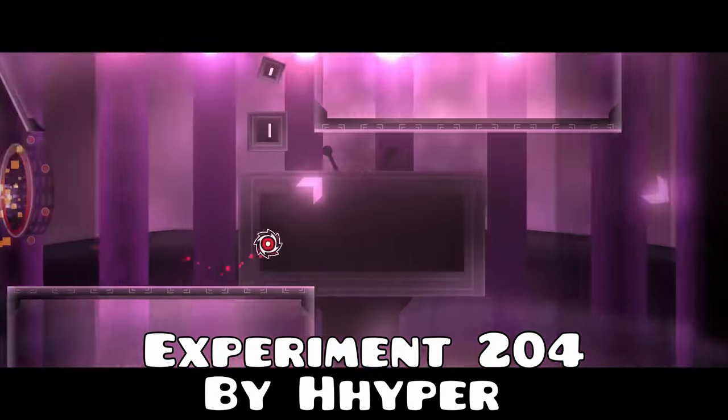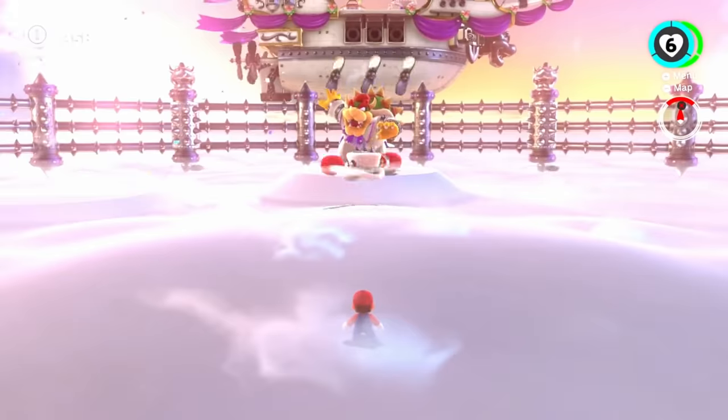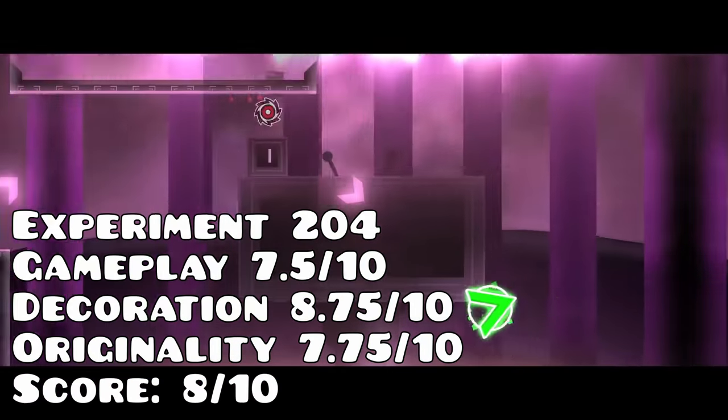Another level close to Ultra-Violence in quality is Experiment 204 by H.H.Hyper, which is way better in animation quality but unfortunately falls flat in structures. The lack of structures makes the level feel way emptier — more like Cloud Kingdom from Super Mario Odyssey. I also think the intro is just a little too random, but I still think Ultra-Violence is a tad bit better.